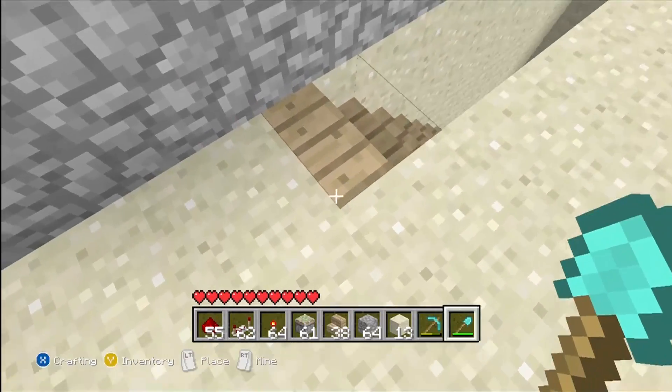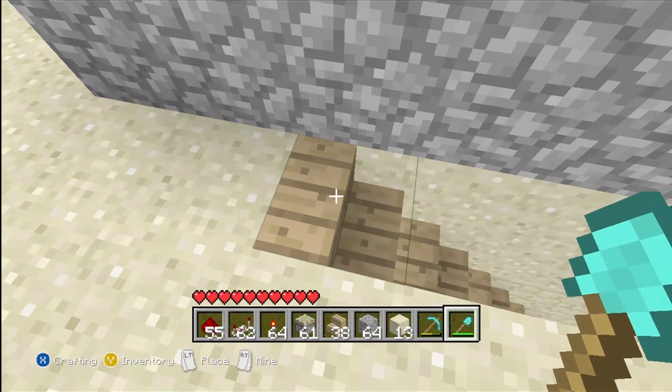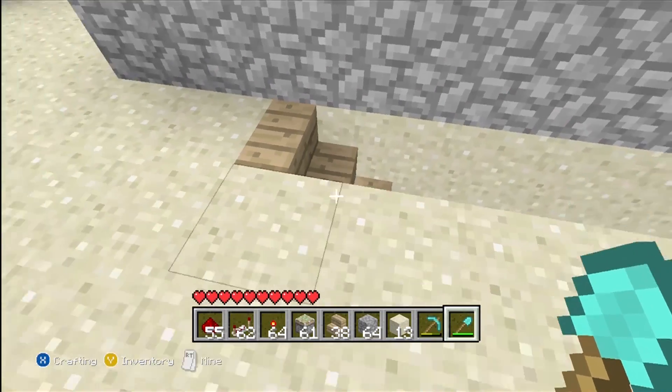First off, we're going to start with this top stair. This is the most important part of the whole thing, because this stair has to go down and out of the way so this block can come across.